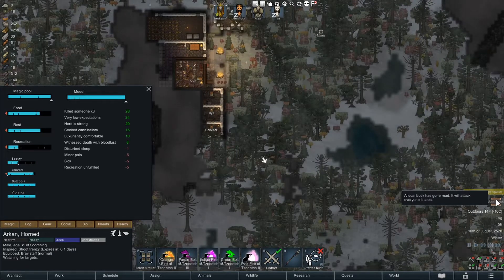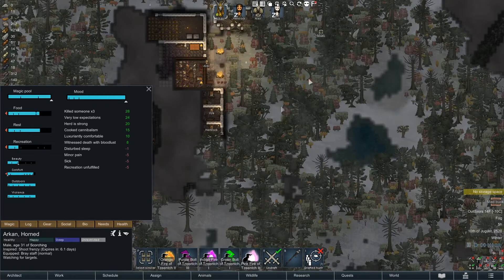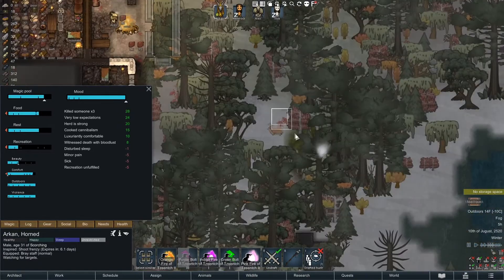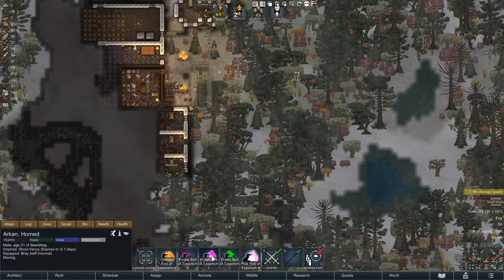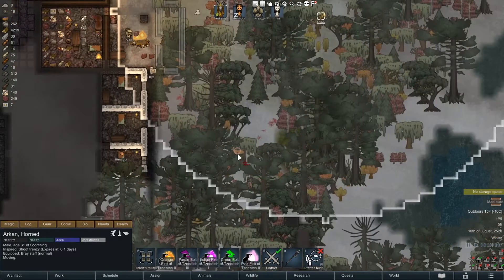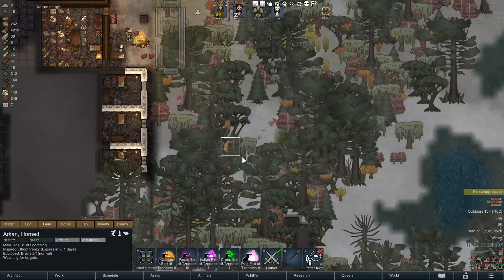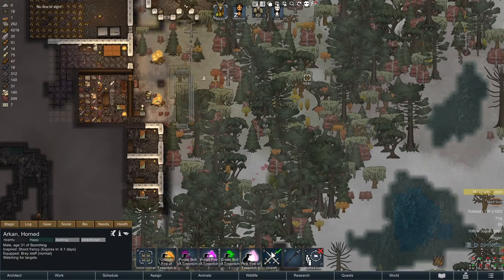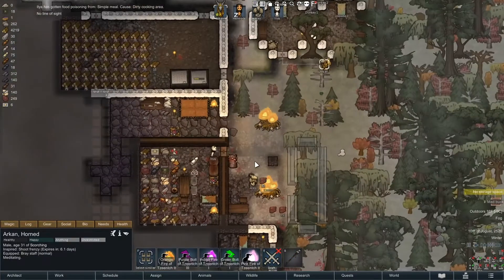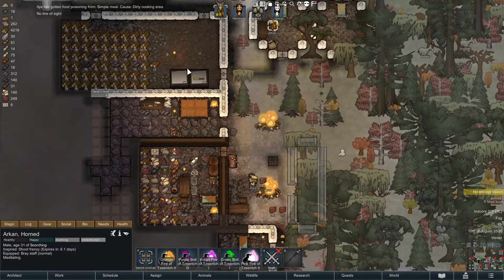Arkin, get ready — you're the bro here. Where's that purple bolt? Oh it didn't go down but it doesn't seem to be mad anymore. But because it came here — it's the will of the dark gods that we murder it. There you go. Off you go — more stuff to butcher, more meat to go in here. Life is good.